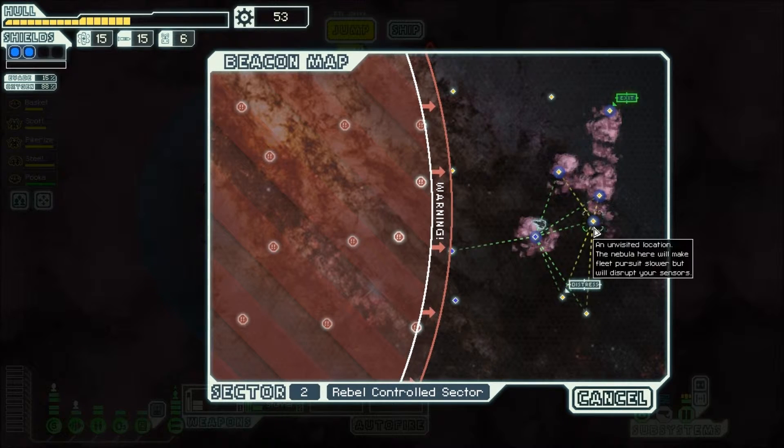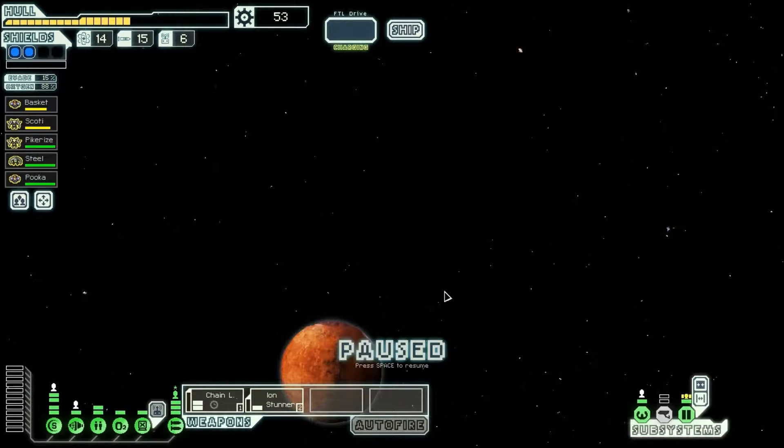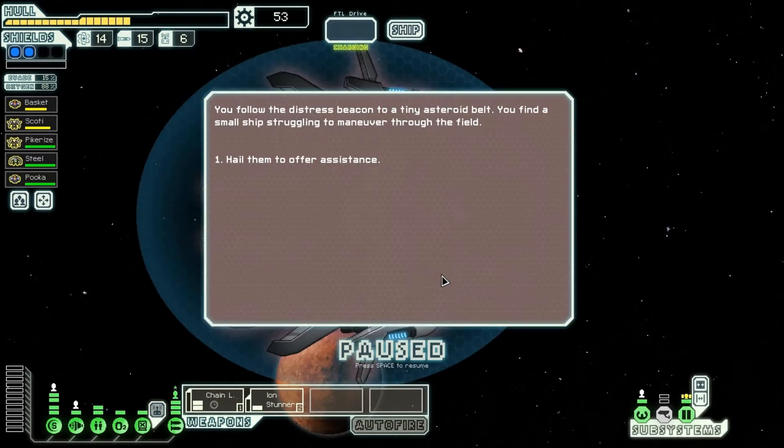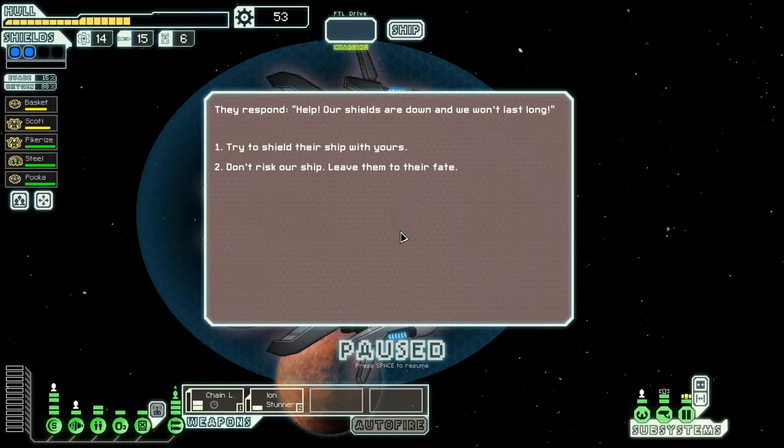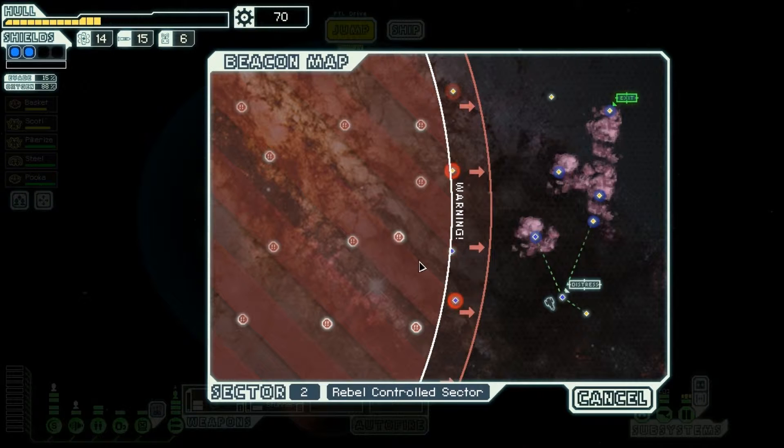I think we're going to hit this distress beacon here before we head into this ion cloud, and see where we can go from there. You follow the distress beacon to a tiny asteroid belt. You find a small ship struggling to maneuver through the field. We're going to hail them. They respond: help, our shields are down, we won't last long. Let's try to shield their ship. Despite our best efforts, the civilian ship breaks apart from the constant barrage. We're barely able to break out of the asteroid field ourselves. Our ship sustains some damage in the process. So that was a waste.